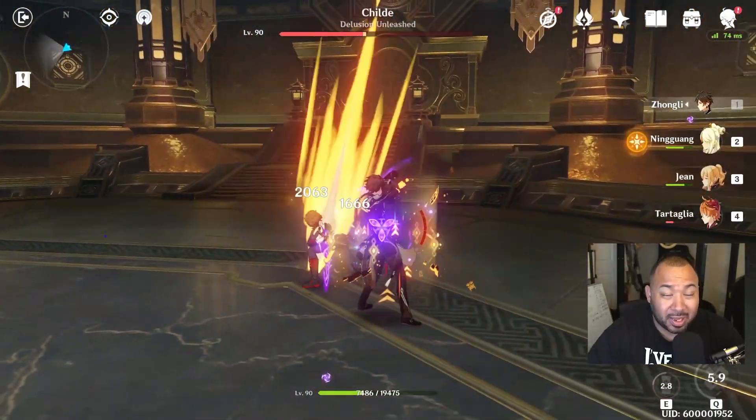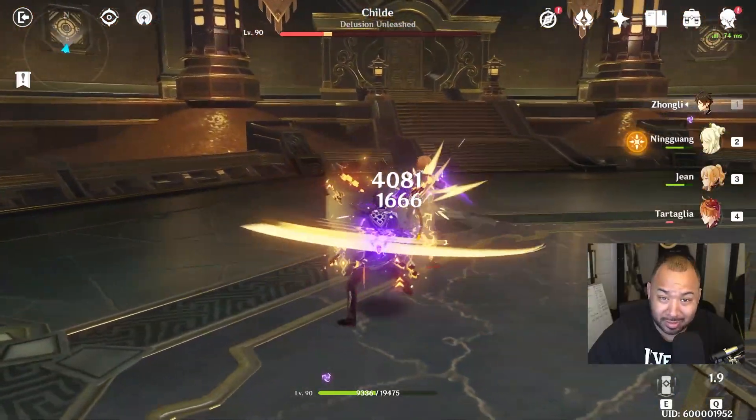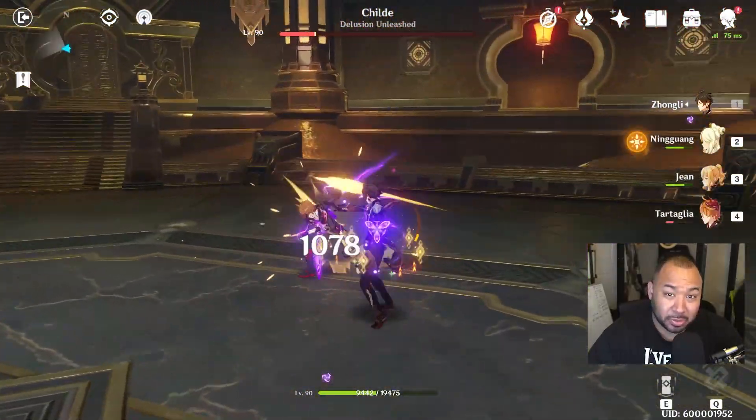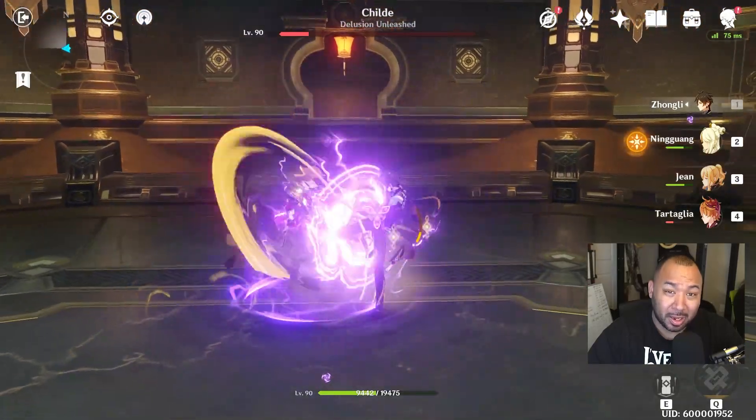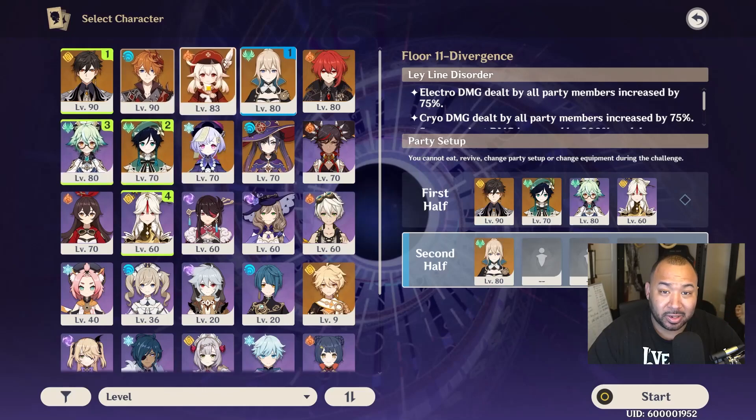Now for the sake of this video, we'll be starting at C0 — constellation 0 — showing you the worst of the worst, so you guys have a full idea of how Zhongli performs without any extra investment other than pulling him in the first place.